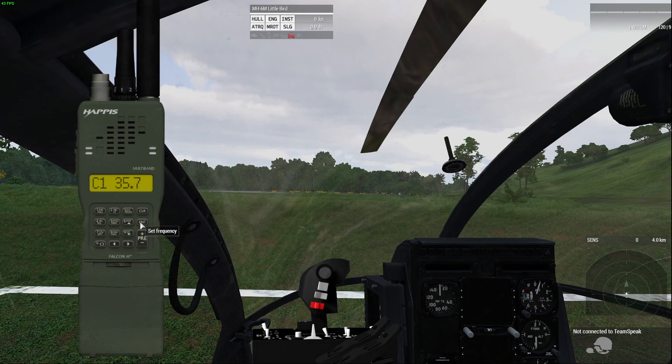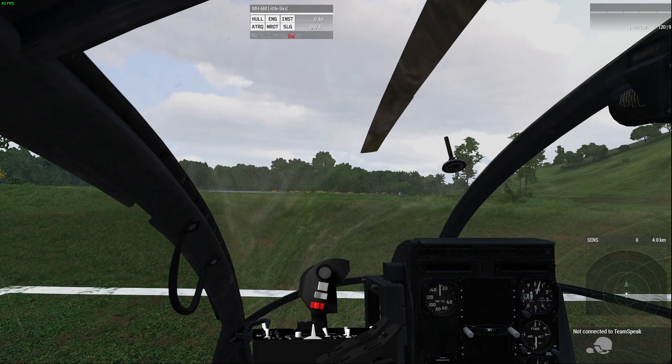In a terrain like that, you have to start thinking about fuel — that's why we set up a FARP — but you also have to start thinking about the range of your comms. If you're out of range of the 152, that can happen even if you're flying in formation and can see the other aircraft. That's when you want to rely on either a backpack radio or the aircraft radio.